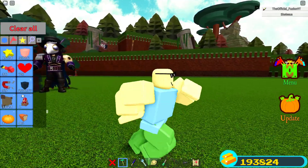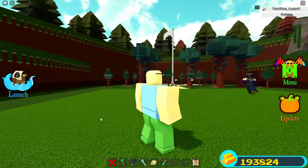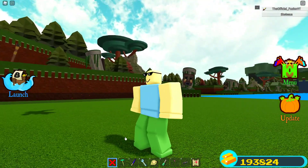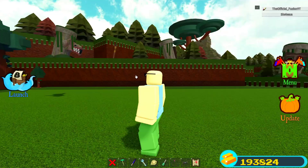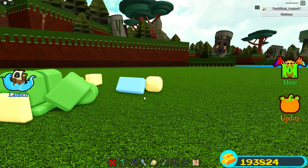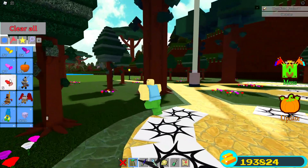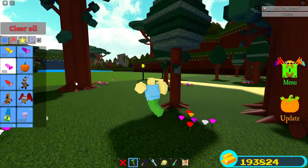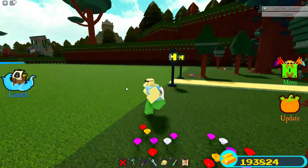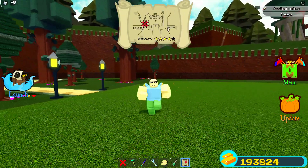The new candy that has been added inside of the game is the red candy, and as you can see from Skeleton, it makes you ginormous. You can't eat multiple ones. It's a pretty cool candy, and also inside of these candy locations you can also get pink candies as well, which is probably still the best candy inside of the game. If you guys could drop a like and subscribe to the channel with that notification bell turned on, it'd be very much appreciated.